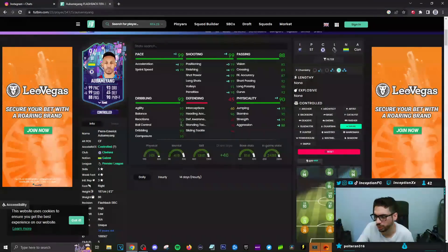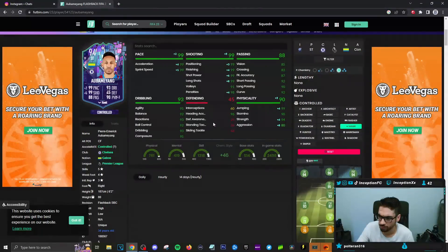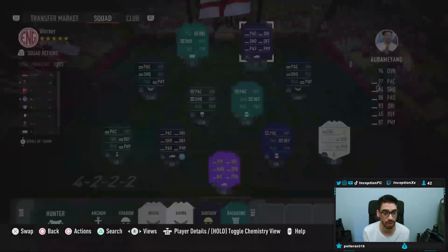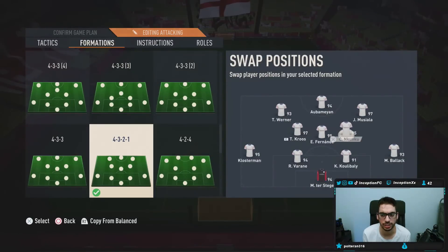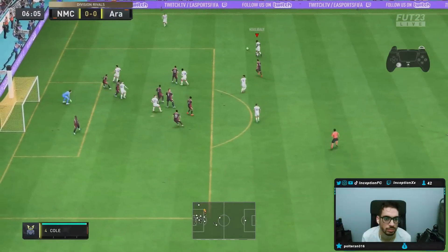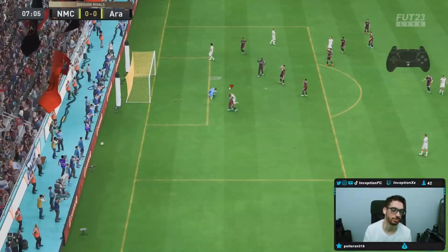It kind of looks like a Hawk too — I would just have to use the dribbling for what it is. He has boosted jumping, heading accuracy, improved traits — chip shot, outside foot finesse, solid player, speed dribbler. Definitely some interesting stuff with this card. Let's give him a Hawk chemistry style first, and we'll use him in a 4-3-2-1 formation. I'll probably have to switch in Kunku and then we'll see from there.